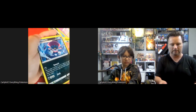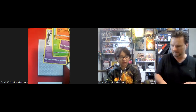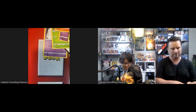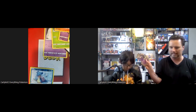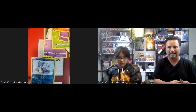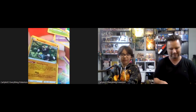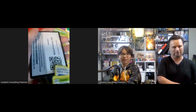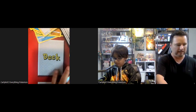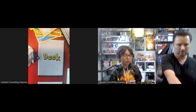Hey, this is a Weavile and a Vile Plume! I got a Miltank reverse holo. My dad opened his — it's the battle of the packs! I got a Golurk reverse holo. Okay, battle of the packs — here's what I got. I got an Exploud reverse holo, and I got a Snorlax holo at the end! Nice — that's a pretty card. At the end of both these boxes and the video, we will see who got the better pull!